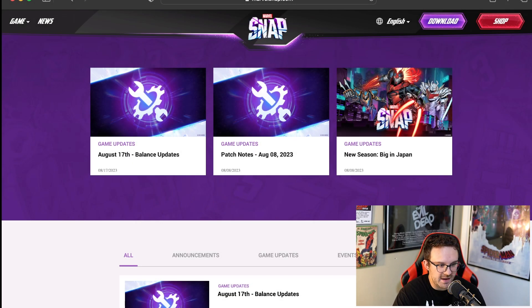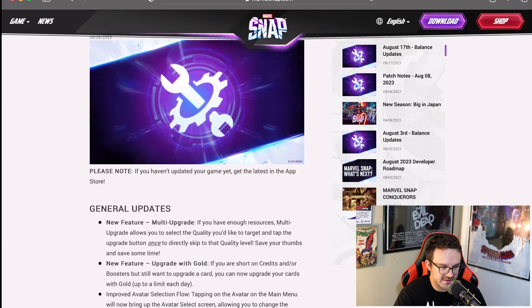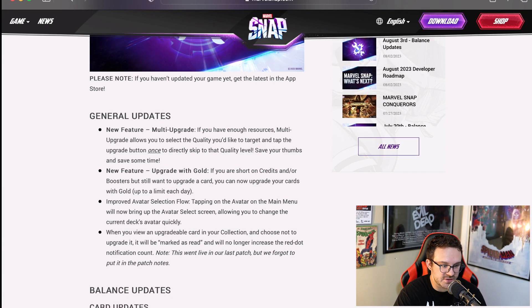Over here on the Marvel Snap website, we have the latest updates. It started from August 8th and then we had a balance update on the 17th. Let's go ahead and talk about the patch notes, then we'll go over to the balance updates and then I'll give you all my opinion on the season pass. Now these patch notes were open on August 8th. There's a new feature called multi-upgrade — if you have enough resources, multi-upgrade allows you to select the quality you'd like to target and tap the upgrade button once to directly skip to that quality level. So basically they're saying save your thumbs and save some time, which I think is really helpful.